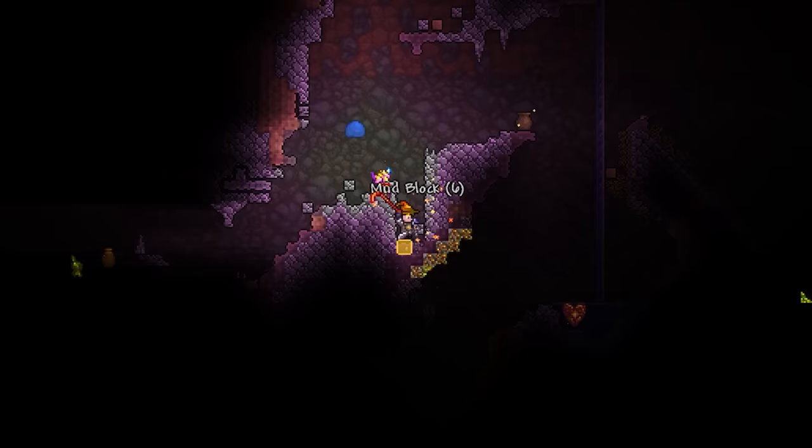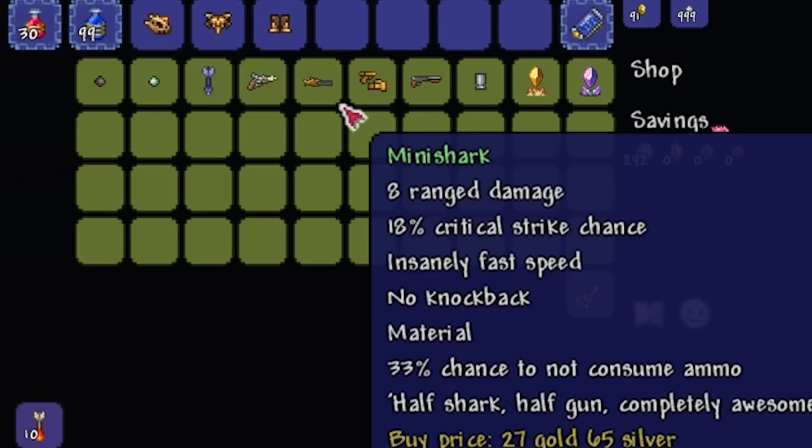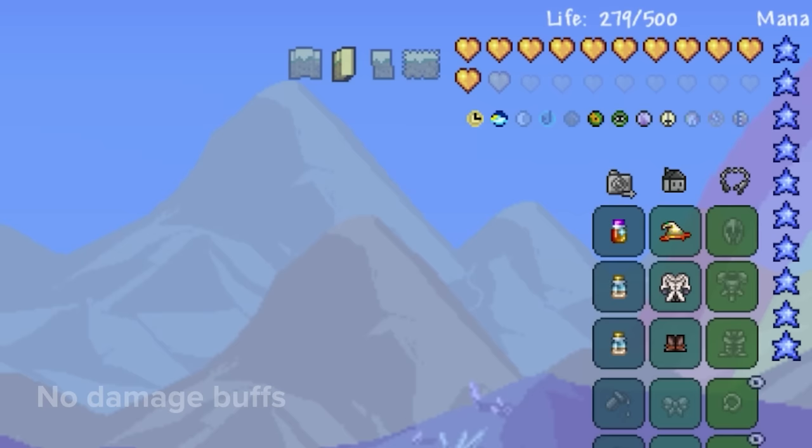You'll also need to gather 5 Topaz, which is one of the more common gems found within the underground and cavern layers. A spelunker potion should make this a lot easier. And finally, you'll need to buy some illegal gun parts from your arms dealer, which go for 20 gold each. With all of this in hand, you should be able to craft your Sandgun, which is bizarrely one of the only weapons in the game to use a furnace as its crafting station.